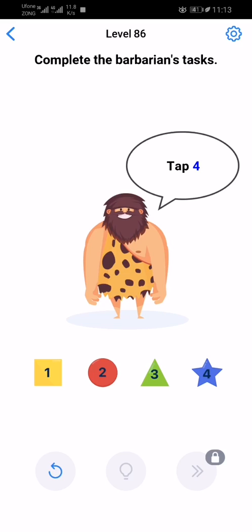This task is tricky — try to concentrate on the questions of this barbarian's task. Tap 4, tap 2, don't tap 3. Tap green, tap a triangle, tap 2, tap 1, and a circle.